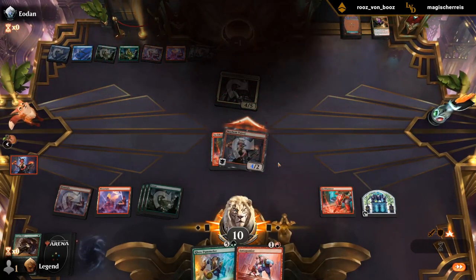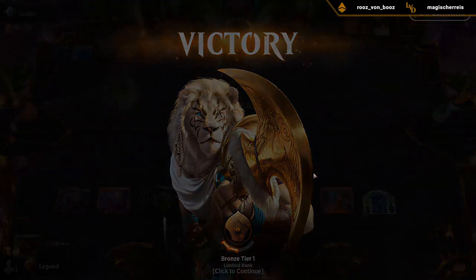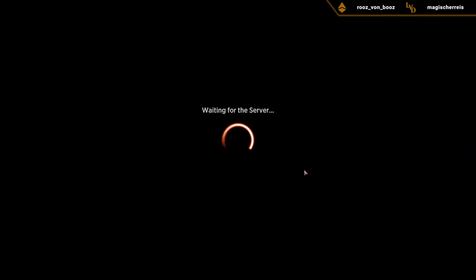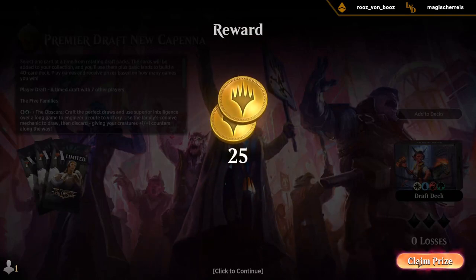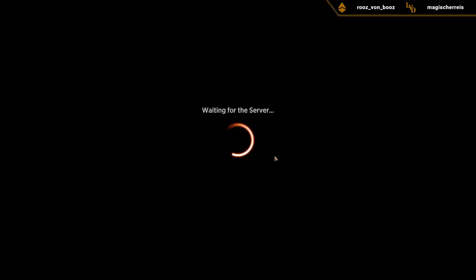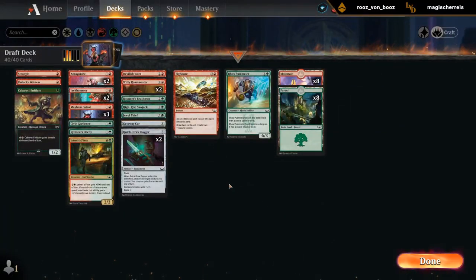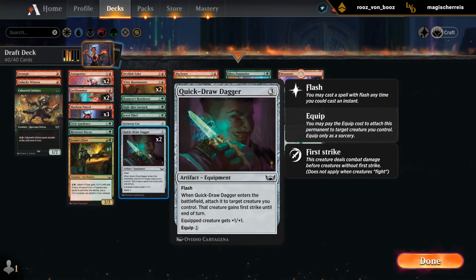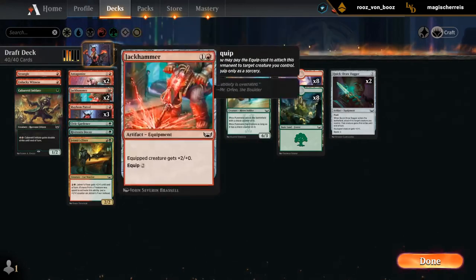We got a clean sweep here. Took a little bit of luck and one opponent disconnecting to get there. But in general, this red-green aggro deck felt very good, especially when getting those 2-drop into Jewel Thief starts. We're still in Bronze here, so maybe didn't face the toughest opposition. But that being said, drafting an aggressive 2-color deck seems like a nice place to be in Streets of New Capenna. So if you're just picking up this draft format, Creatures and Pump Spells is not a bad strategy.